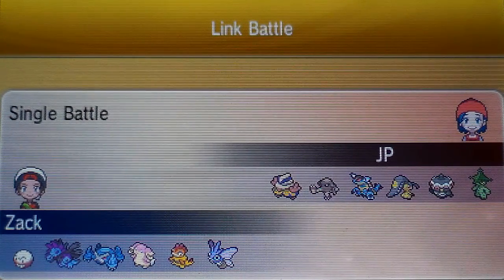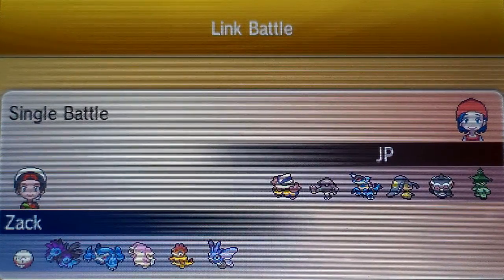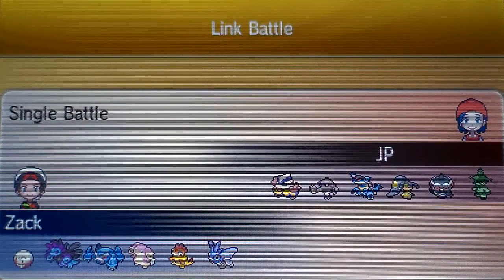Then we have Audino, which is basically my healer tank. He tanks a ton of hits, and he's got Substitute and Heal Bell, which heals status problems. I've got Metagross for setting up Stealth Rocks. I've got Hydreigon for some nice STAB on Dragon moves, and we've got Electrode, who's this stupid fast guy going in and paralyzing people and setting off Electro Balls with that speed.